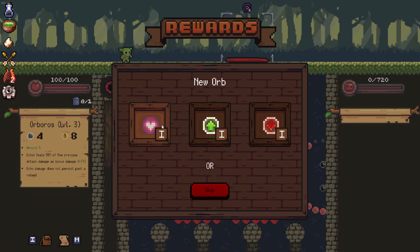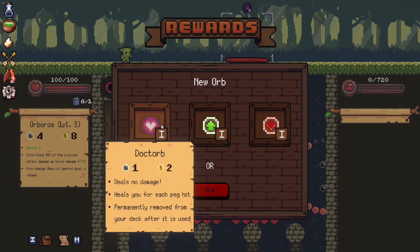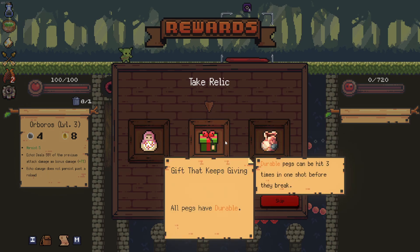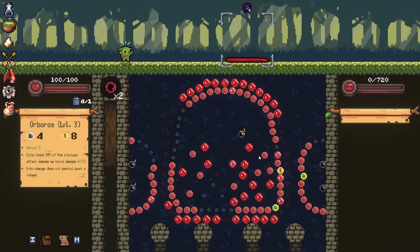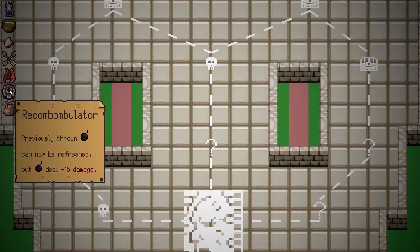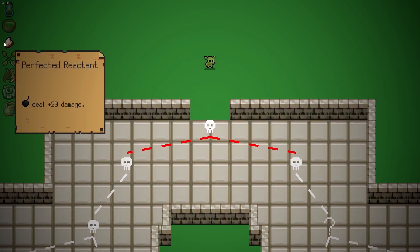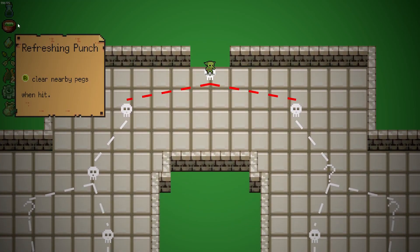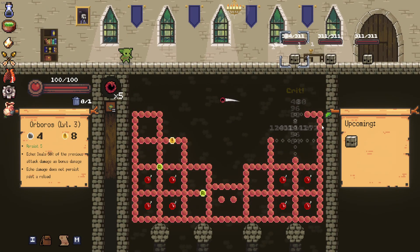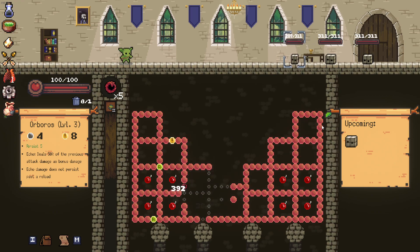We're gonna go for bombs as much as possible - even a Doctor would be great. Actually I'm not gonna get the Doctor - I think I can do enough damage without it and the Sapper Sack is a must. If we want to deal the damage we have to do more damage. We have the Recom Bombulator, the Sapper Sack, and the Perfected Reactant which deals extra damage. Let's keep it rolling - I'm pretty excited about this run to be entirely honest.